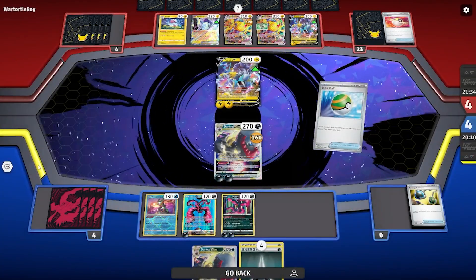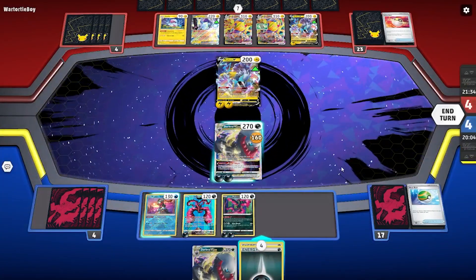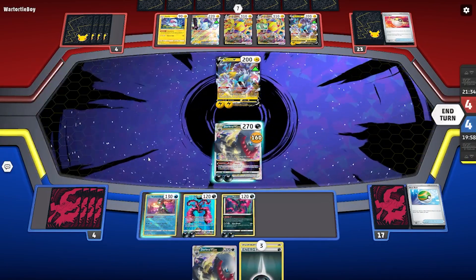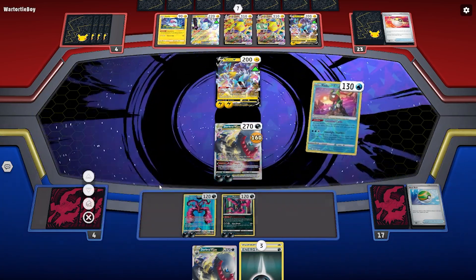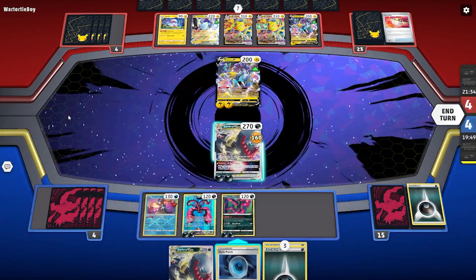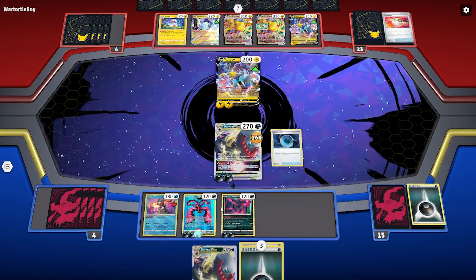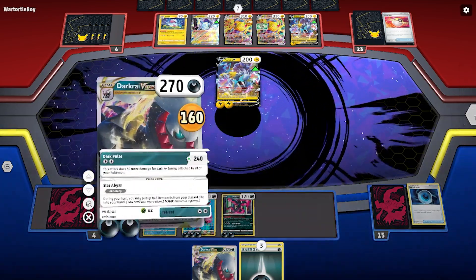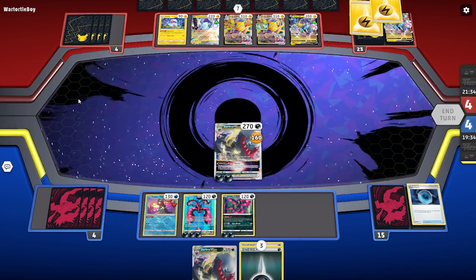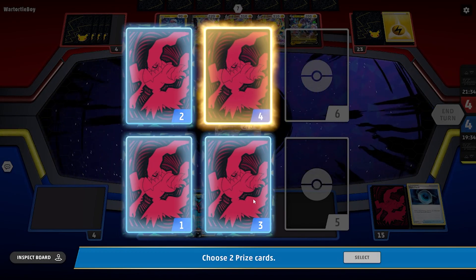We Nest Ball but decide putting that down would be a liability, so we opt to Nest Ball for nothing. We attach an energy to one of the Moltres. We've got plenty of energies in hand, so we use Greninja's ability to discard and then Dark Patch, getting an energy back. We Dark Patch one more down, and that is enough. We get two more prize cards from this Raikou. At this point, I'd consider the game basically over because we're ahead in the prize race.